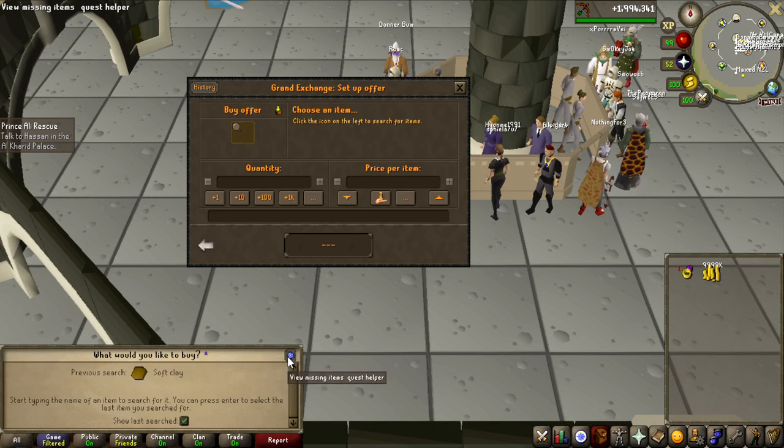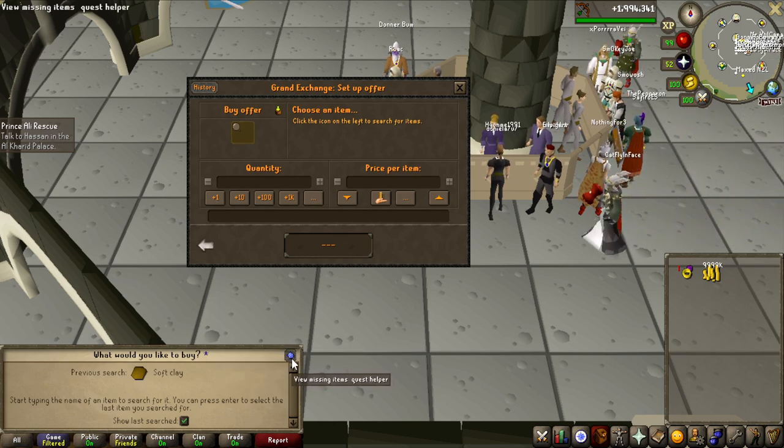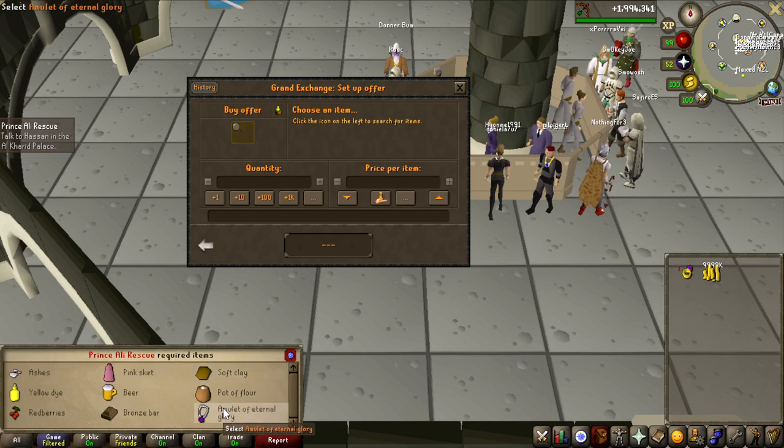Oh my god, look at this feature. You can actually just click right here — view missing items for quest teleporter — because I'm tracking the Prince Ali Rescue on GE. It just shows all the items that you do not have yet. Amulets of Eternal Glory? Yeah, no, I'm not spending 60 million on teleports. I'm good.